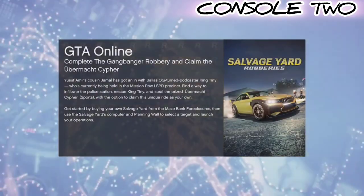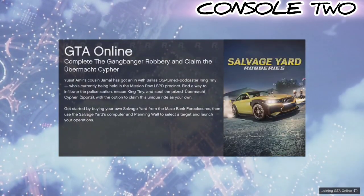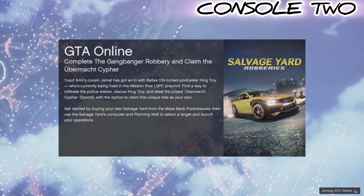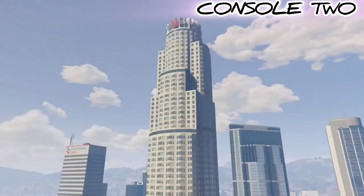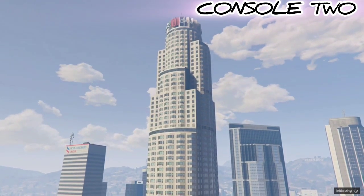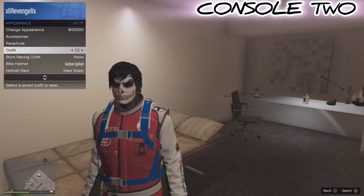Back on console two, from story mode I'll load into a friends only session. Once I load in, I'll open my interaction menu, go down to Appearance, and select my C2 outfit, which is my C2 keep outfit. Once I select that outfit, I'll back out of the interaction menu, see the save circle in the bottom right corner, and once it disappears, press down on the D-pad and go up to Franklin.